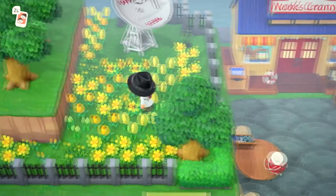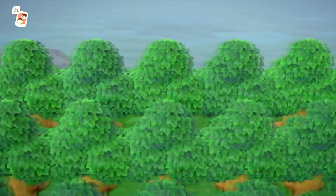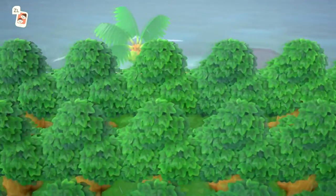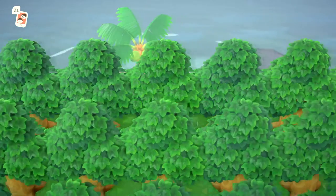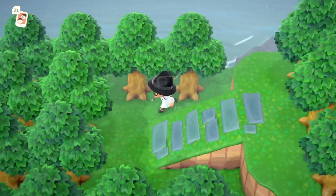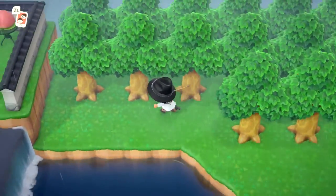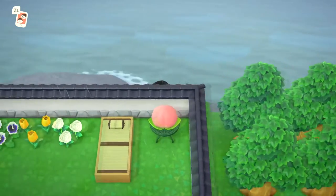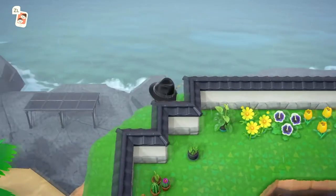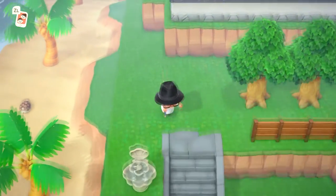You can see Nook's Cranny right there. A bunch of trees here. Back here is my little beach — that's where Red and the treasure trawler dock. We'll pop up here and now we're on the other side of my little zen area, and we're back where we started.